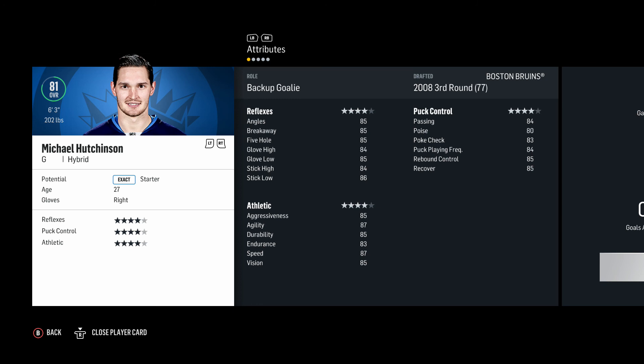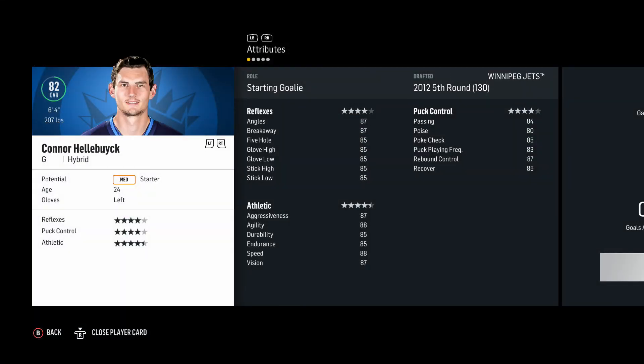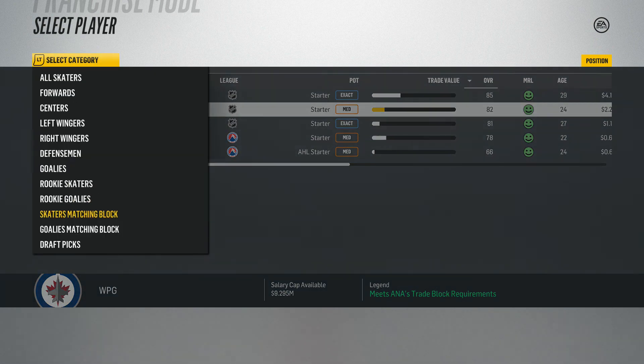Mason and Hellebuyck are both listed as starters. Hellebuyck is 82 overall but their stats are actually pretty similar for only a three-overall difference. I'd really like Hellebuyck to be a bit better — he's 24 years old and a medium starter. I'm not saying he'll get to an 89 like in my Vancouver series where he was a high starter, but maybe you never know. Let me just check our draft picks — we have picks throughout the next couple of seasons, which is good.